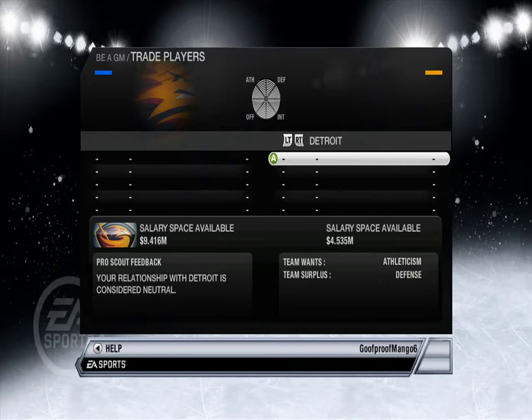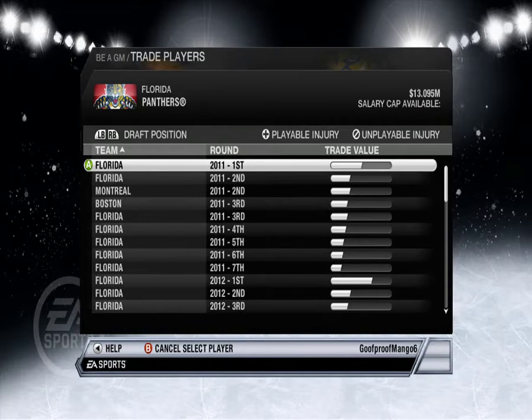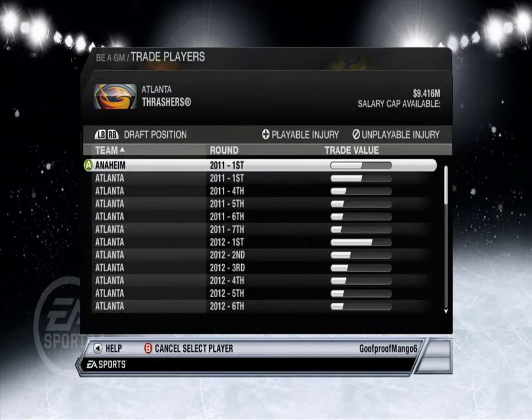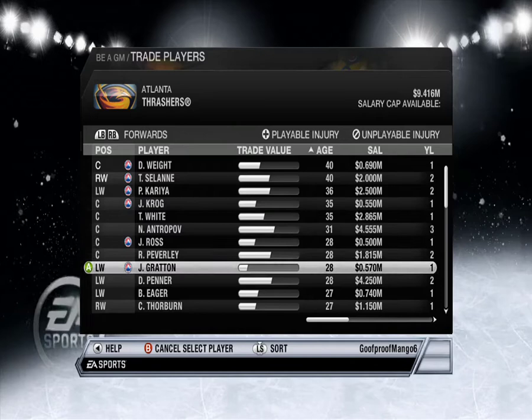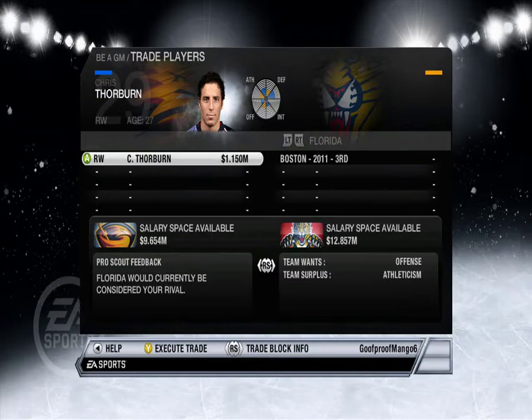Is there any way to check that? Florida — Florida Kulikov has full value, what the hell. How about a third — and you just take Thorburn for me? No. Ben Eager too?